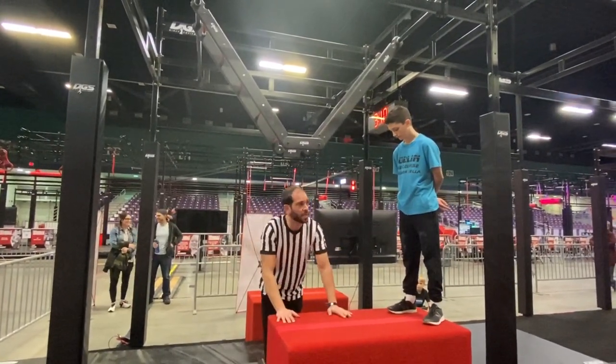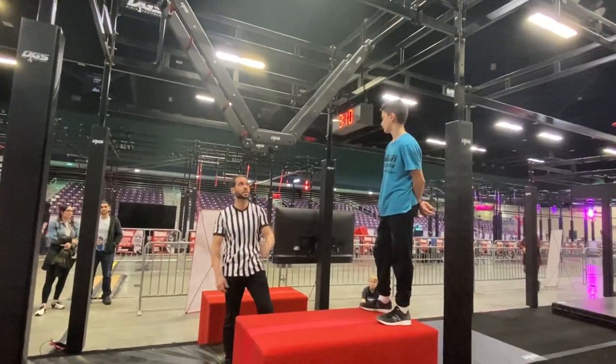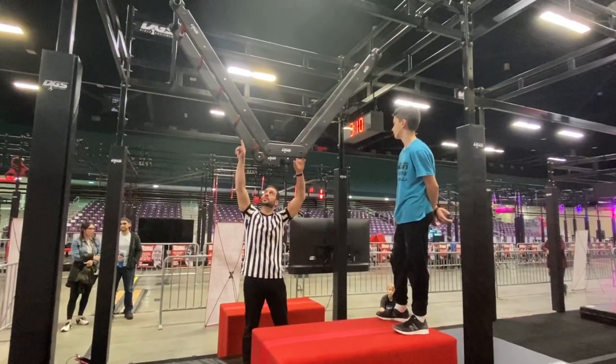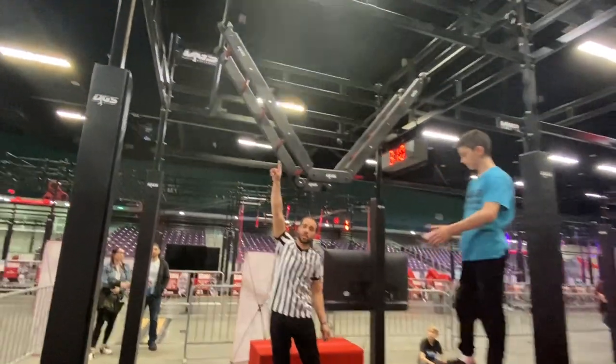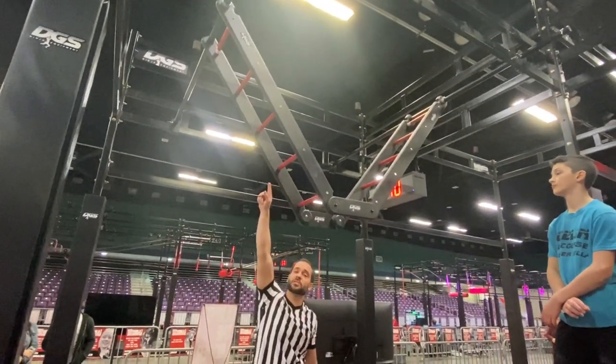Competitors will start here on this red block. See the Ninja Work time system say 3, 2, 1, go. They will hop up onto this ladder and pick a side, go up. The very top rung, which is marked with white tape, is a touch point. Competitors must touch the very last rung.